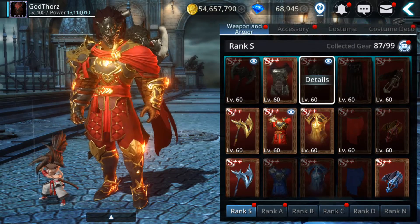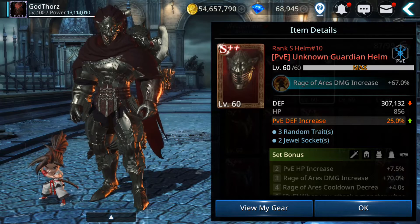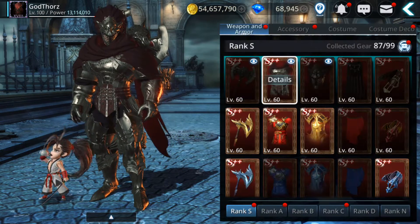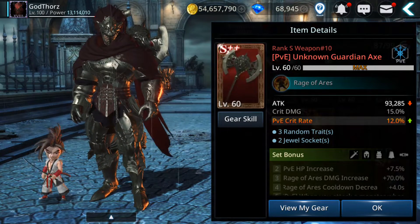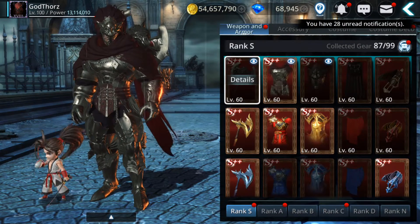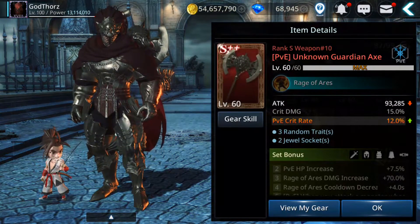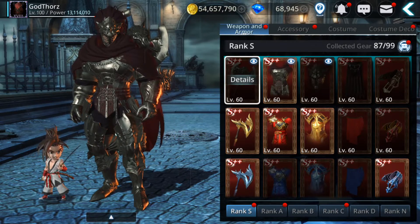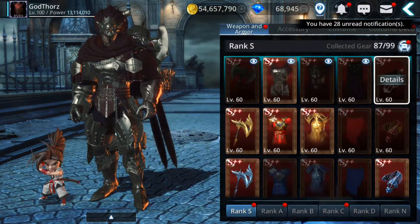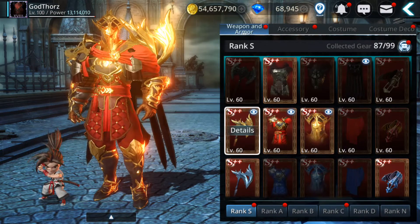So if you get this gear, keep it — it's good for PvE especially, because it has PvE-specific stats: PvE defense increase, PvE HP increase 25%, so 25% more HP when doing PvE content, and PvE critical rate 12% increase. This is very, very good for PvE. But it can also be good for PvP because of the higher base stats. I really want more of this — I'm still missing four pieces, hopefully including the weapon.